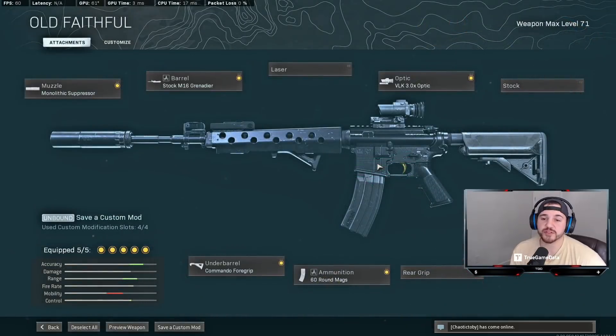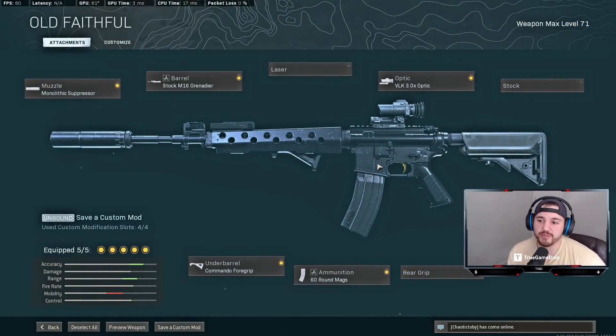First up is the M4A1 from Modern Warfare. This gun is basically still the king of being an all-around gun — it's good up close, it's good far, but it's not the best anywhere. It's just a really solid all-around gun. With the Grenadier barrel this leans more toward a balanced build, because it gives you pretty slow ADS times and won't be super great up close.